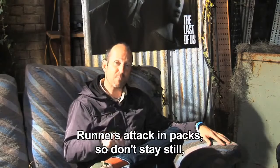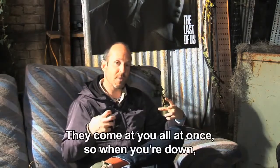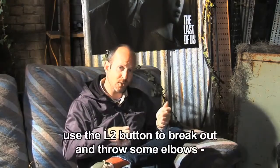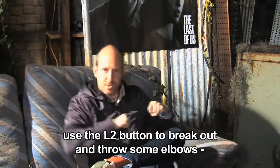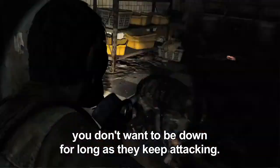Runners. Runners attack in packs — don't stay stationary, use your sprint button. When runners are coming at you, they're going to come at you all at once. Once you're downed, use the L2 button to break out of that. Joel will throw some blows and get out, but you don't want to be down for too long because they keep attacking while you're there.